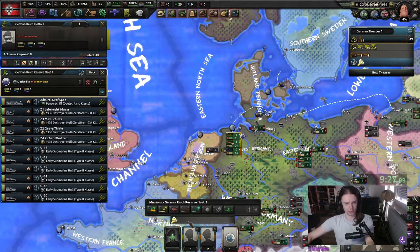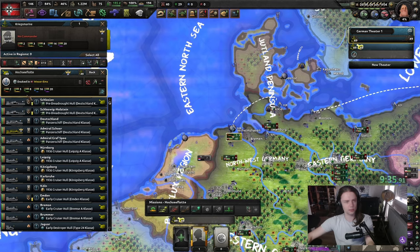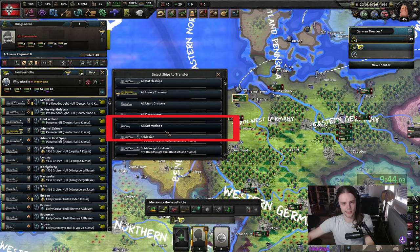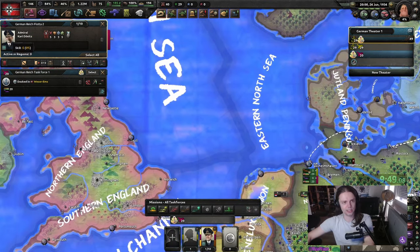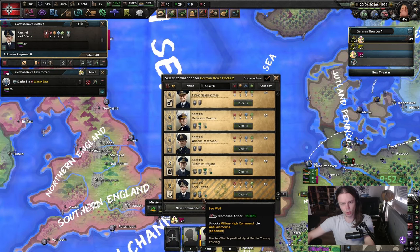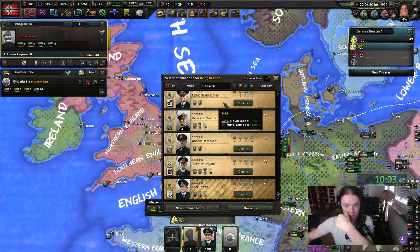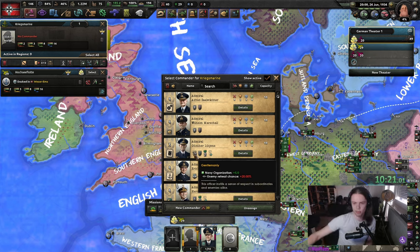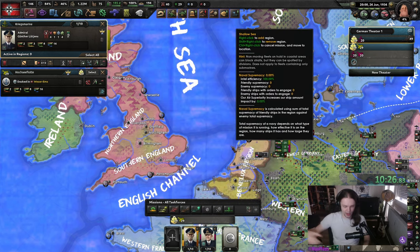Let's take a look at the rest of our navy here for a minute. I dragged over all of them and pressed G to stack them, and then we're gonna do something very funky. We're gonna create a new task force, select all the submarines, select it again, and boom. Then we're gonna take Dönitz, because Dönitz has his Seawolf, which means he's very good at using subs. The rest we're just gonna stack under Lütjens — Lütjens is insane.